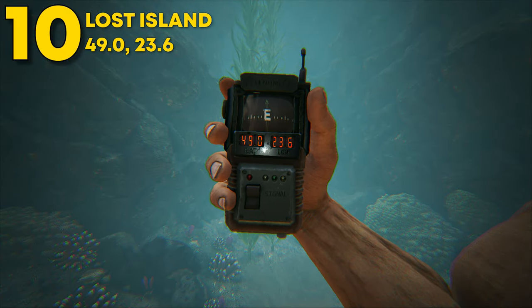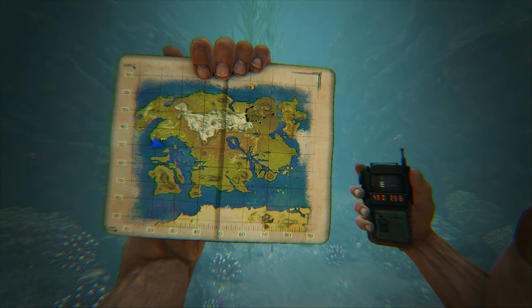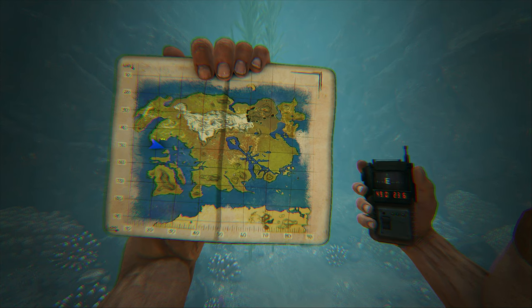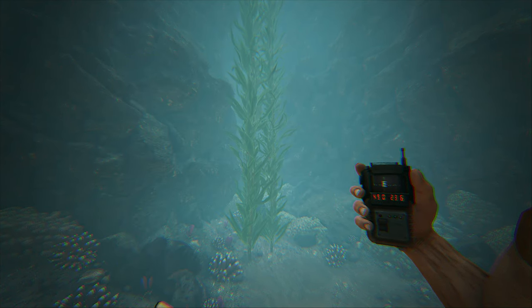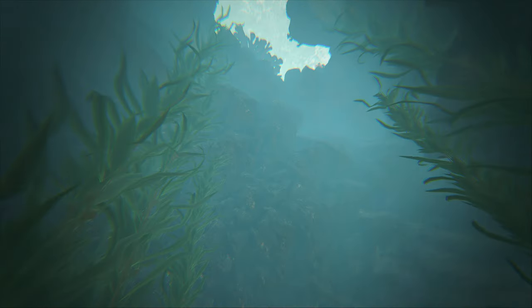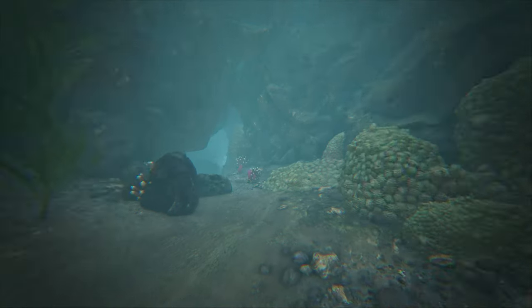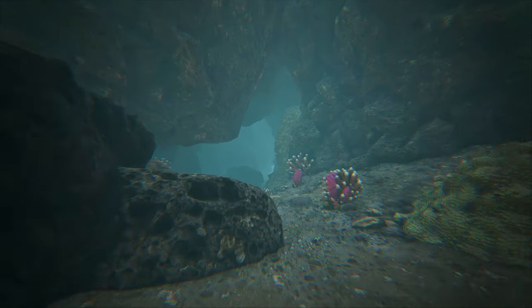Coming in at number 10, this can be found on Lost Island at 49.0 latitude and 23.6 longitude. Here it is on the map. This underwater cave actually has two little areas, but I'm going to show off the main area. Coming down this little crack at the very top, over there you have a small little area, and over here you have a bigger area.